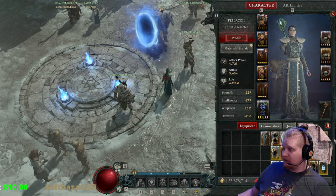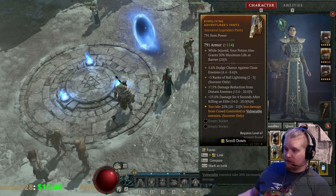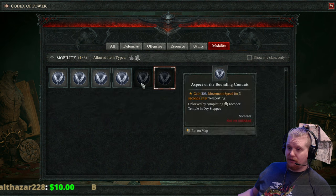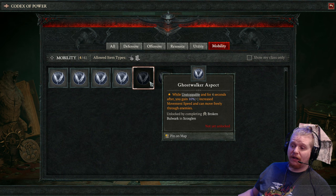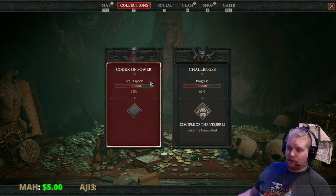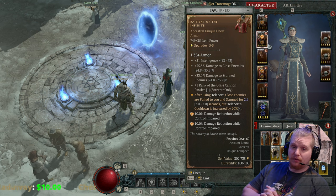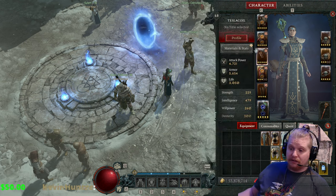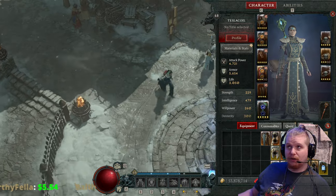Some people are actually utilizing the boot effect — I'm trying to remember which one it is. It's one of the aspects that allows you to walk through enemies. Looking in the codex under mobility, yes — this one right here: the Ghost Walker aspect. While unstoppable, and for four seconds after, you gain 10% increased movement speed and can freely move through enemies. So if you use the Ghost Walker aspect with this Raiment of the Infinite, even if you find yourself with a wall of monsters around you, triggering your unstoppable ability — like ice armor, flame shield, or whatever your unstoppable ability is — will allow you to move through the monsters and out of the wall you yourself created.